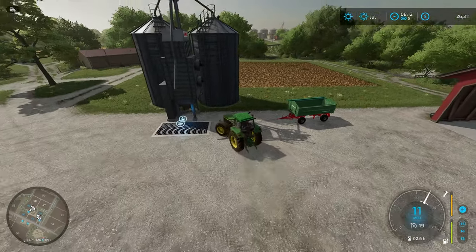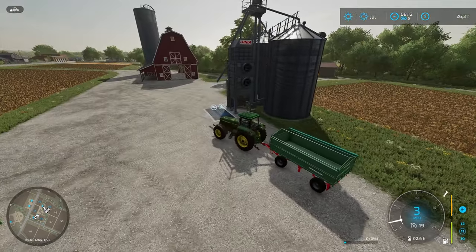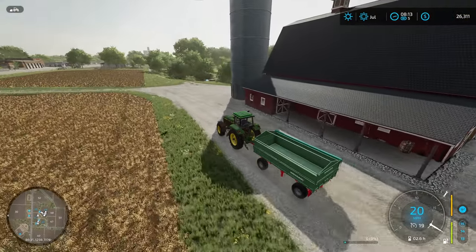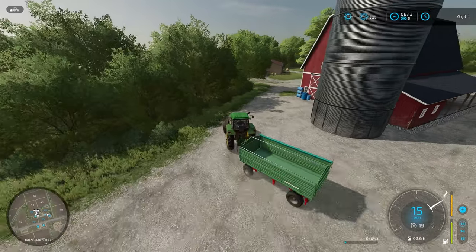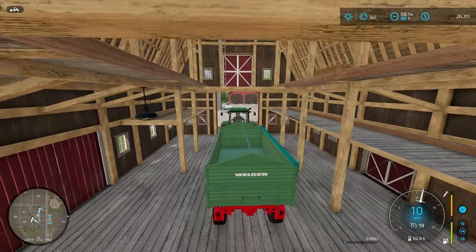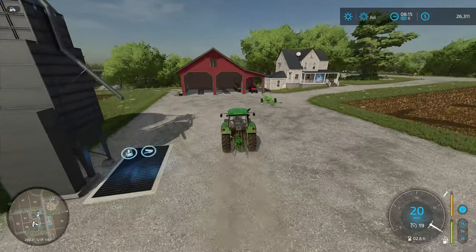Now that we've swapped the trailer once, we can swap back and forth for no extra money. The same applies if you change your tires. If we bought a tractor with standard tires and upgraded to narrow tires to drive along the crops without damaging them, we could then flip-flop between standard and narrow tires without paying any additional cost — just bring it to the shop and switch them, because you've already bought the tires. We can go get the header trailer and park it so it's not in the middle of the yard.